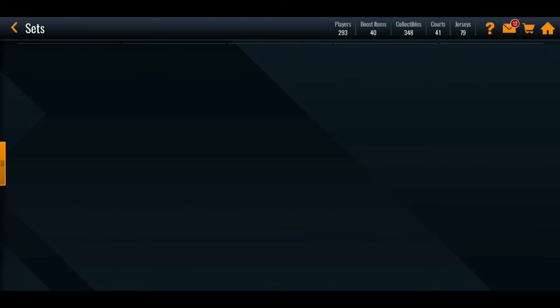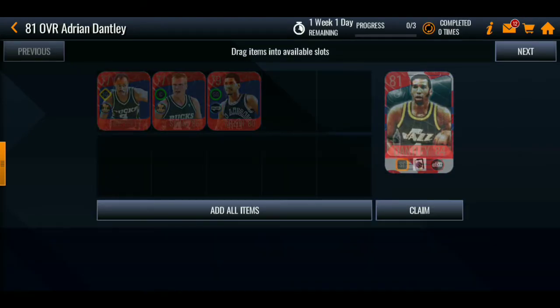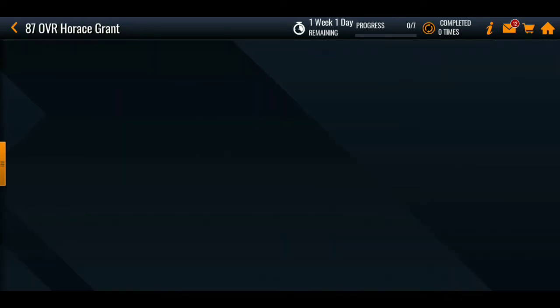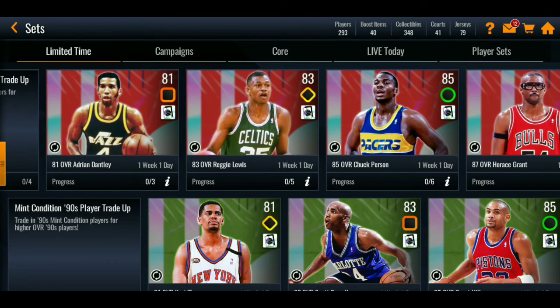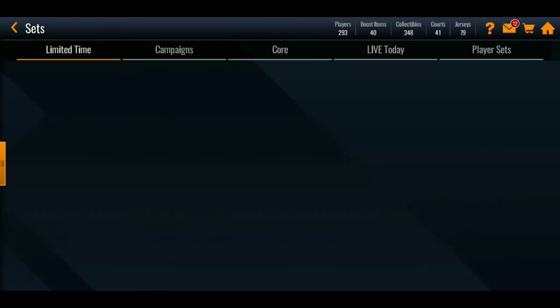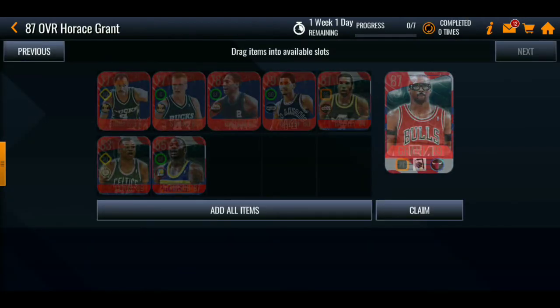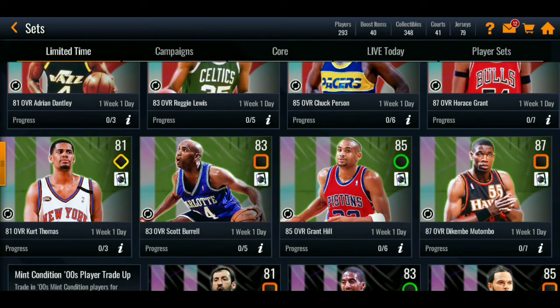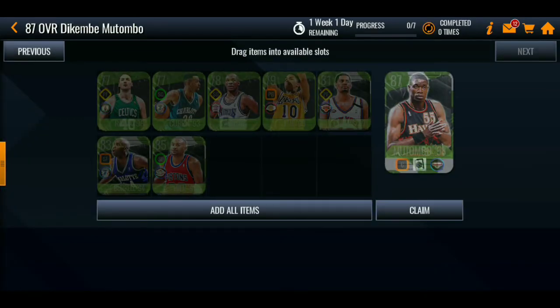For the sets, to get the 81 overall — this is kind of a shortcut since all you really need are the 77s. To get the 87 overall Harris Grant, you need to complete the 81, 83, and 85, plus some golds from the sets or events. Complete all three elites and the golds and you get them. It's that simple, and you get an 87 overall. It's Del Curry — Curry's father is in here!